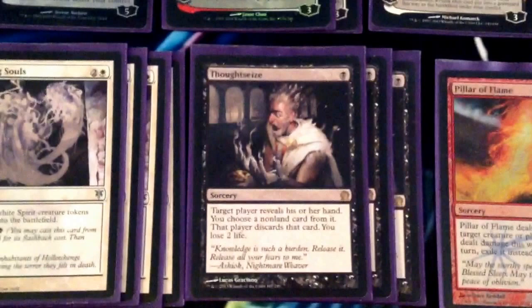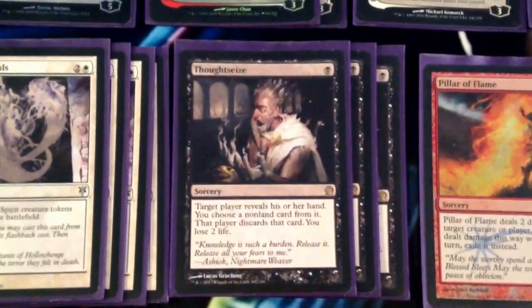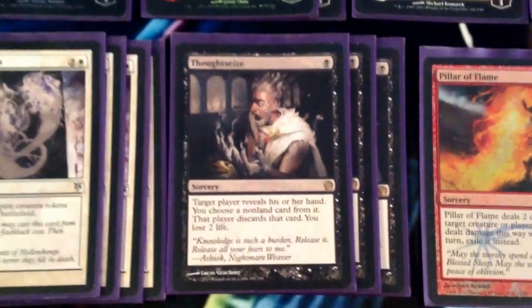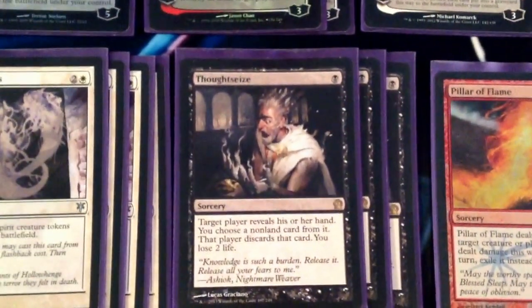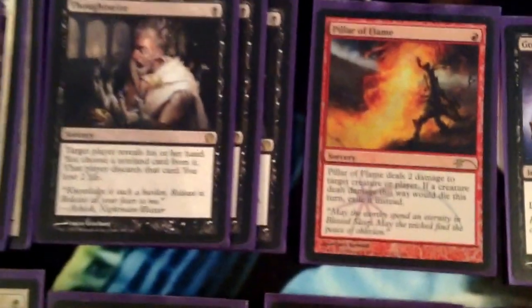We have 3 Thoughtseizes — one of the best cards in Modern, beyond a doubt. Being able to just take any card from their hand in the early turns for 1 black mana, even at 2 life, is really good in most matchups. It's pretty much good against everything but Zoo and Burn. And even against Burn, it's not that bad, because it's 2 damage versus 3.